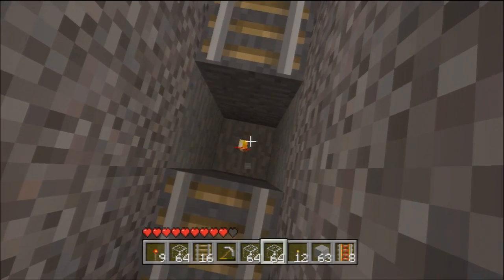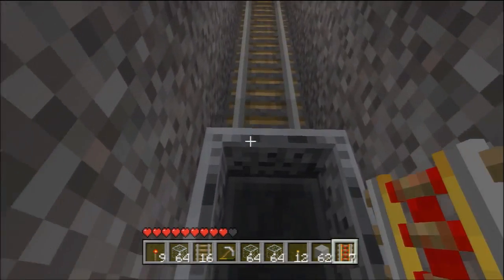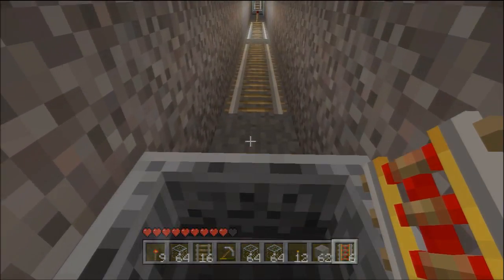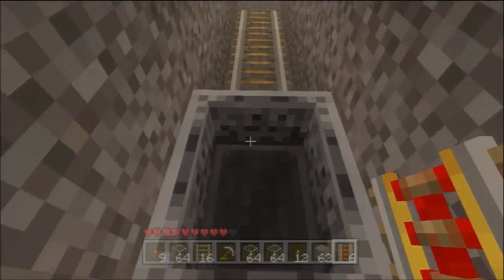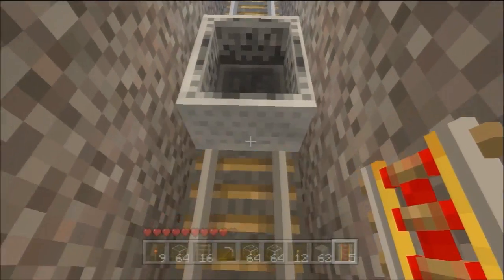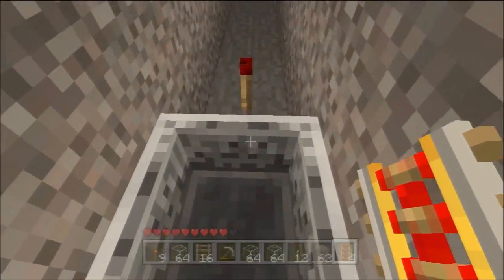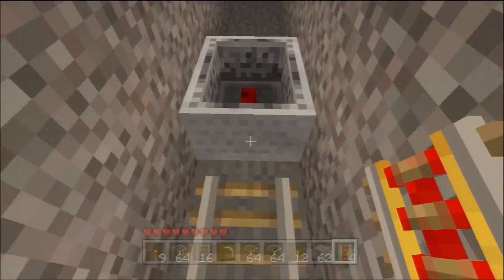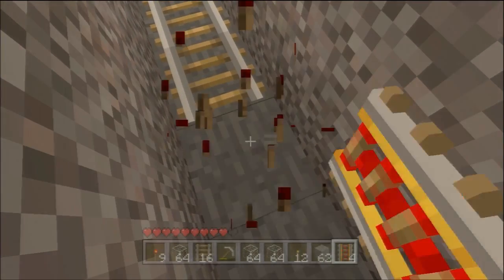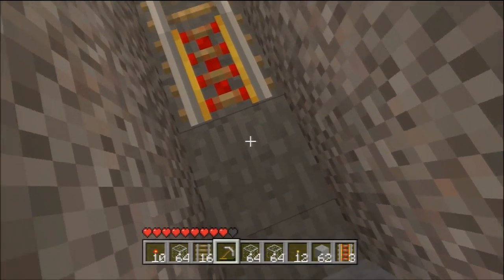There's a torch under this one. There might be a torch under this next one, actually. Let's check. Yay, there is. And the next one, maybe? How can you move a minecart across what isn't actually rail? Do you think there's some under this? Oh, there is - there's some under all of these spaces. Except here, there's just a redstone torch. Strikes me as a little lazy, but whatever. Let's just keep on rolling with it.